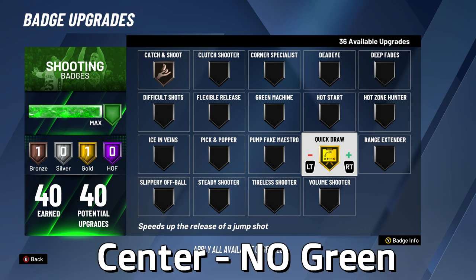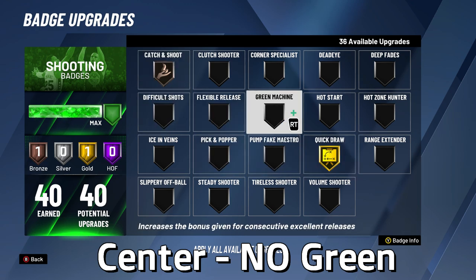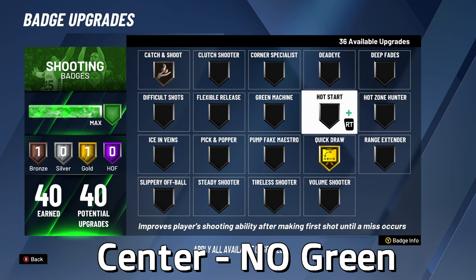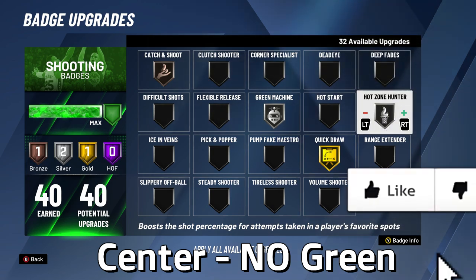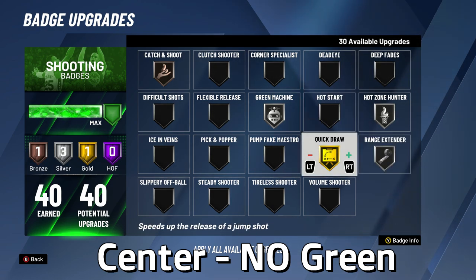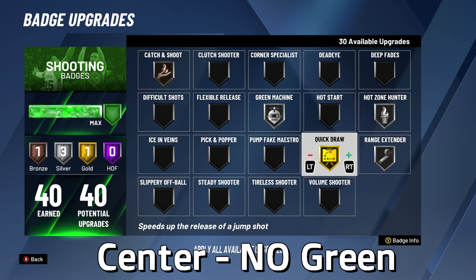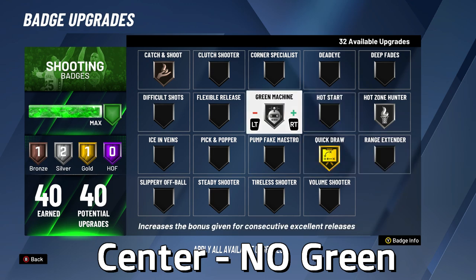For centers without green in their pie chart, most of you only have one to ten shooting badges. If you only have one badge, go with bronze Catch and Shoot — it's at its best at bronze. With two to four badges, add Quick Draw up to gold. With more badges, go silver Green Machine or silver Hot Zone Hunter, or both. If you have more to spare and sit in the corner, go silver Corner Specialist; otherwise, go silver Range Extender.